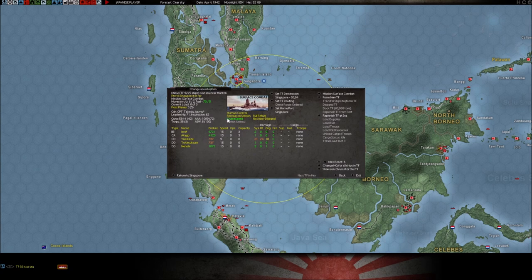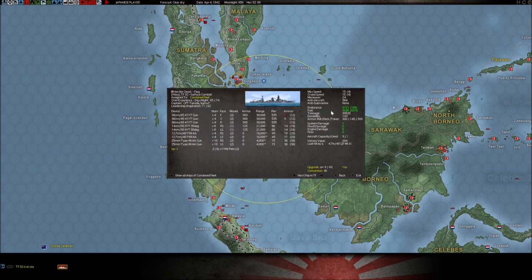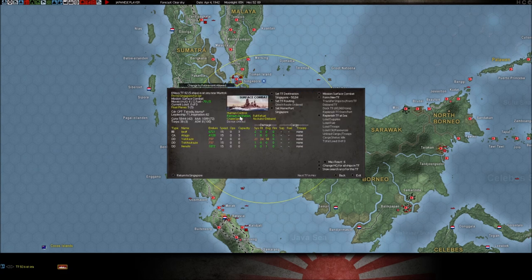Here are the three speed options again. Cruise speed is what it is — you see this number here, that's the cruise speed, and you can determine what each ship's particular cruise speed is by clicking on the ship. It will tell you what its cruise speed is: 15. You also have mission speed, which is a little bit different.